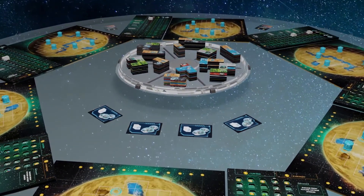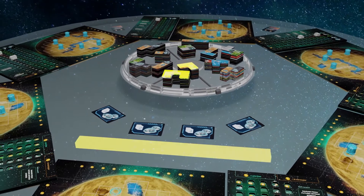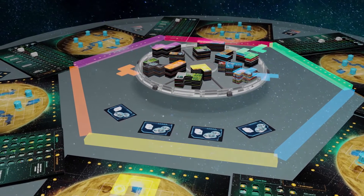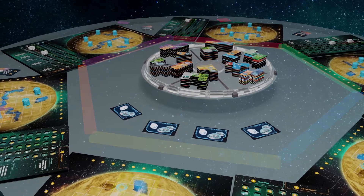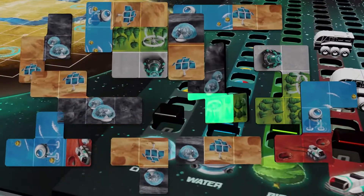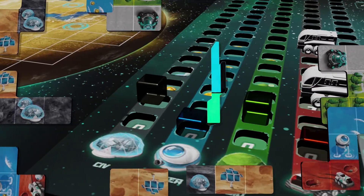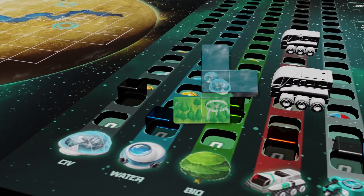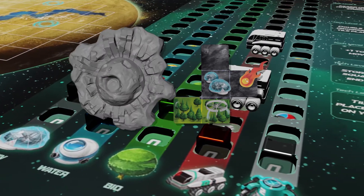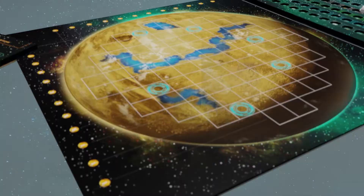In Planet Unknown, each turn a mission leader will choose the orientation of the space station, and each player will simultaneously draft one of the tiles from the selection bay in front of them. There are 144 unique tiles, and each tile is divided into two resources that advance the five trackers found on your player board. Be aware of the meteor strikes that will hamper your ability to successfully score your planet.